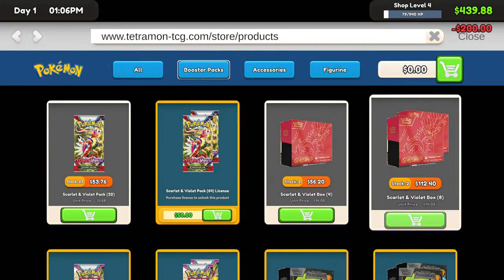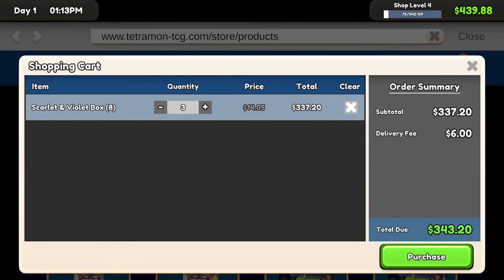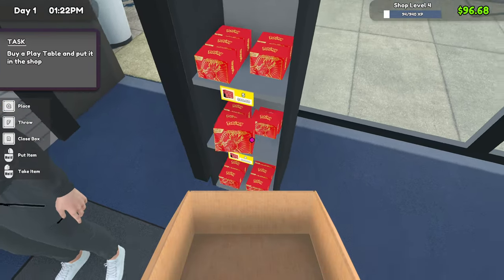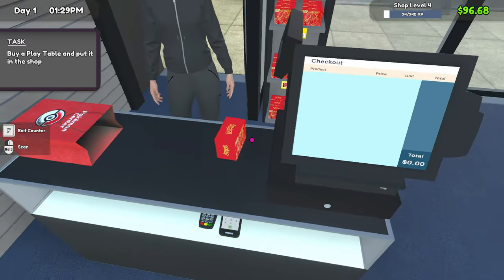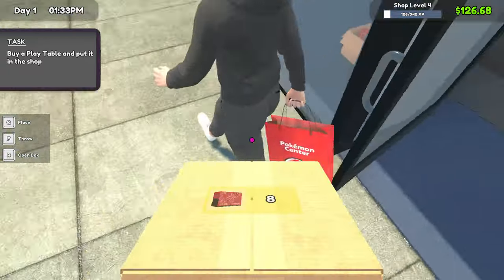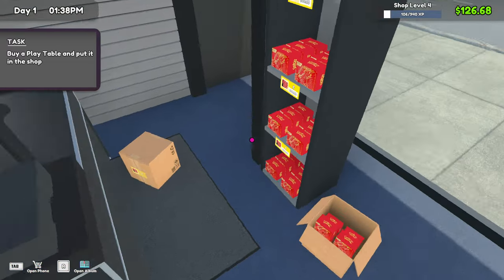What we're going to do now is buy this one and start stocking up on it. That was a bit slower than I wanted it to be, but the bigger box will help improve the speed quite a bit, because now it's eight inside one box. It costs double the amount, but it doesn't matter.